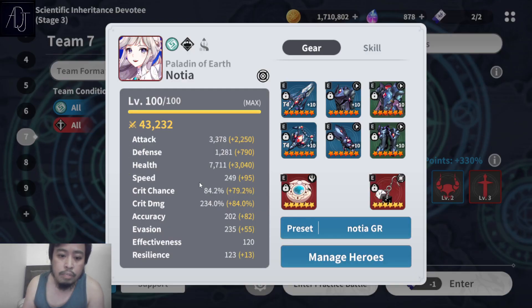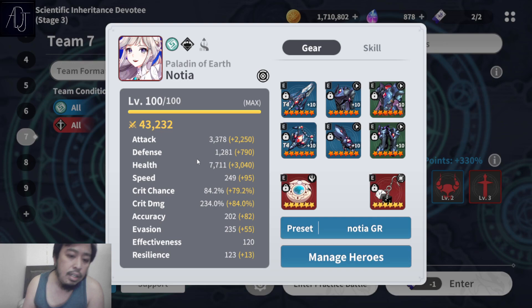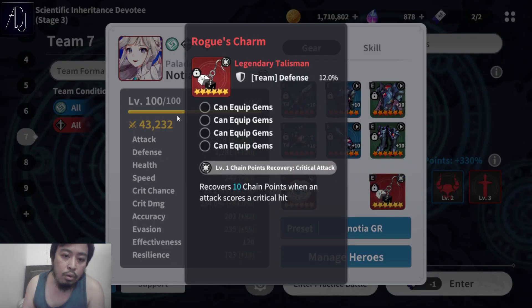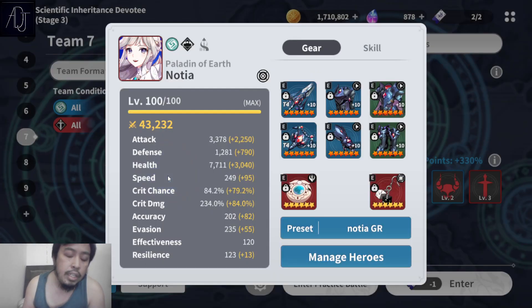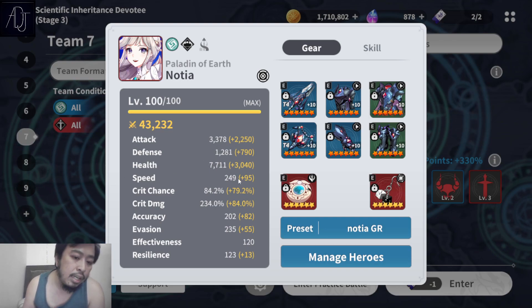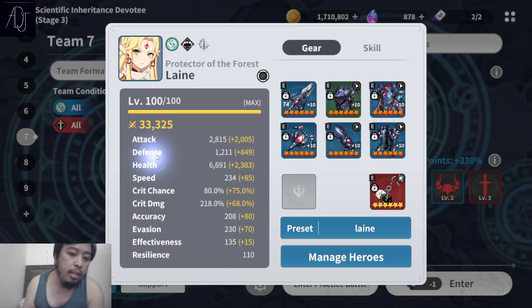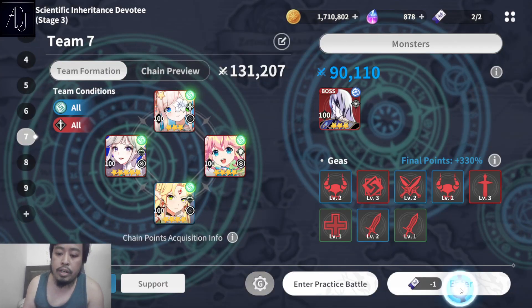I'm using my normal healer build. For Notia, she's built as a speed DPS with high critical chance. Why high critical chance? Mainly for the Rogue's Charm so that you can generate more chain points, and generating more chain points makes it really easy to break the boss. 3.3k attack with almost 250 speed, 84% critical chance, 234% critical damage. Lane is also built with physical speed and critical chance — mainly for the Rogue's Charm and to get more turns so she can inflict more debuffs to the boss.